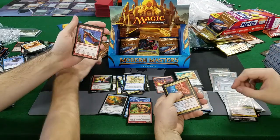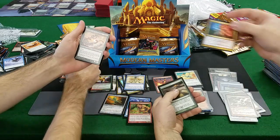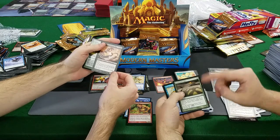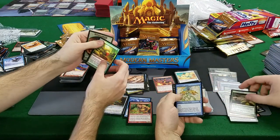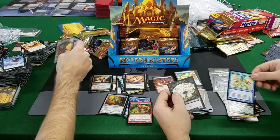Electrolyze, Pardic Dragon — eh. Summoner's Pact — original! And Summoner's Pact is good too. Right now it's $15, but it's probably gonna go down with the reprint in Masters 25. And a Thallid foil! A foil Spellstutter Sprite — that's gonna be worth it. You got a better one, I'm thinking.